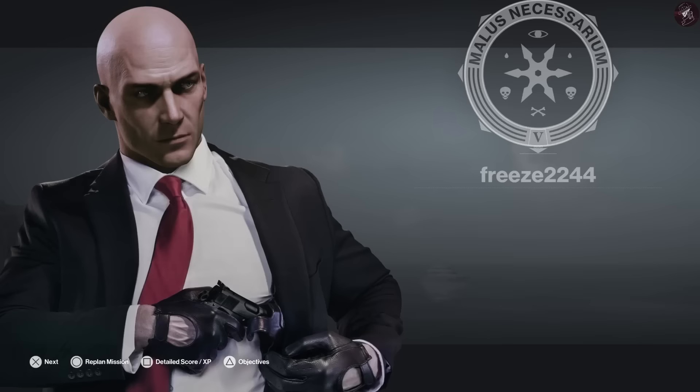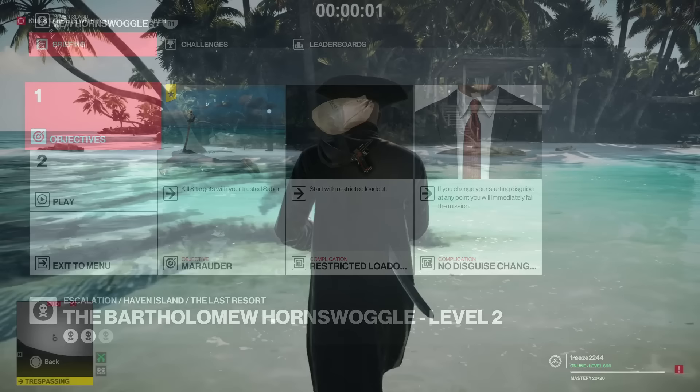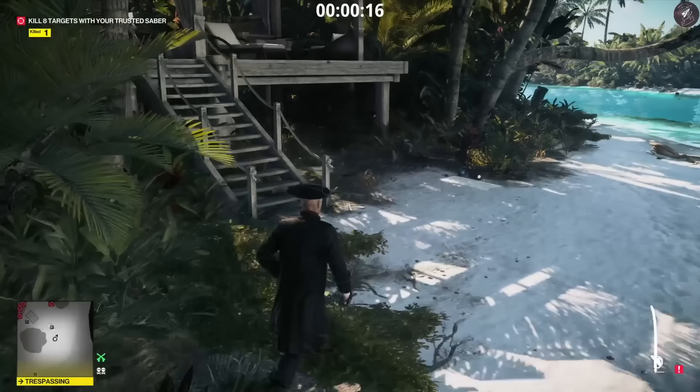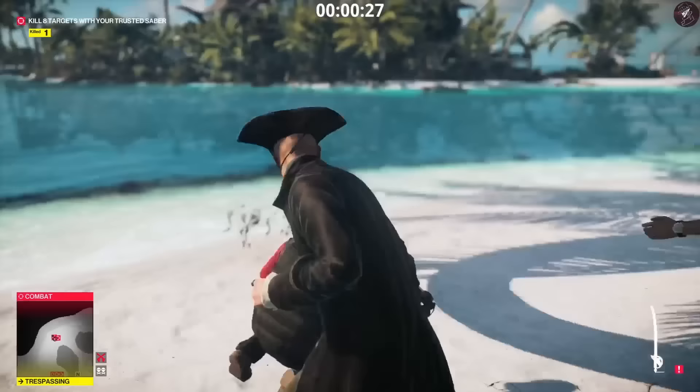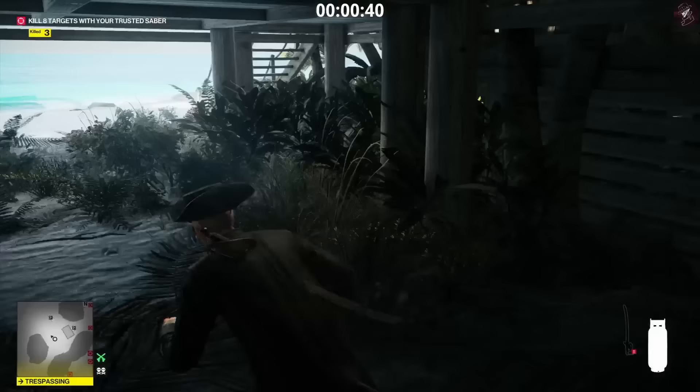That's an easy silent assassin for level one, so let's move on to level two. Level two has a restricted loadout — we can't change disguises from the start location and we have to kill eight targets with the trusted saber. From the very start, we're going to take out this guard right here, drag his body and hide it in the bushes. Then we're going to go underneath this area and take out the two guards standing over here — taking out the guard on the left first. We're going to pick up the coin, the set of keys on the floor, and this gas canister.